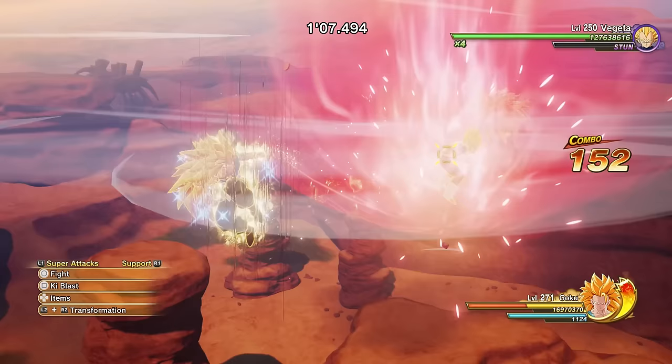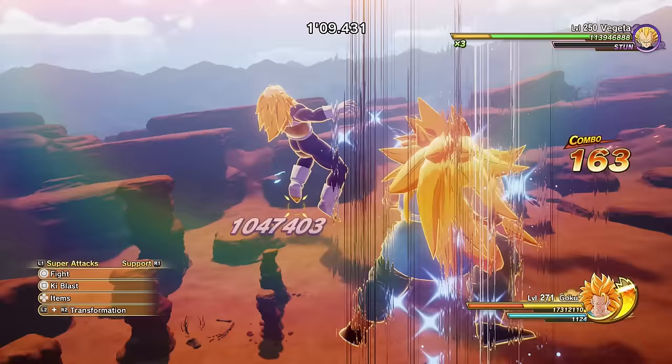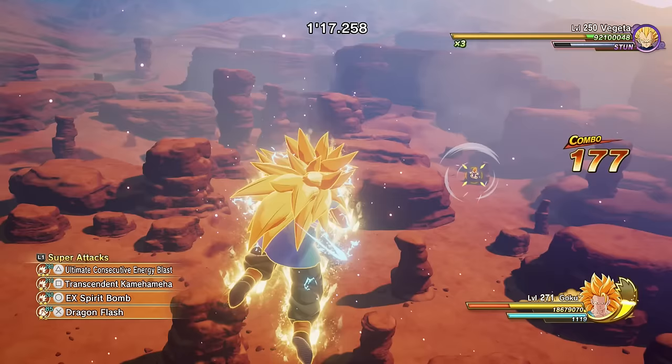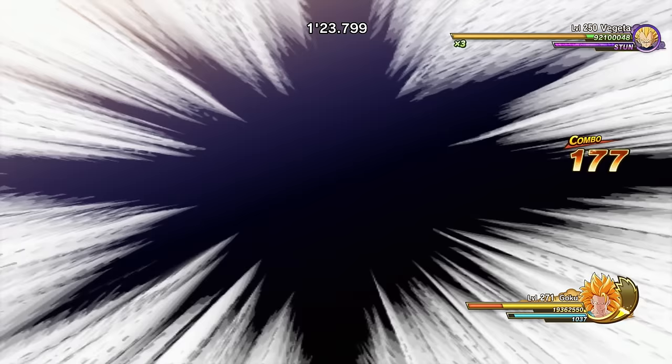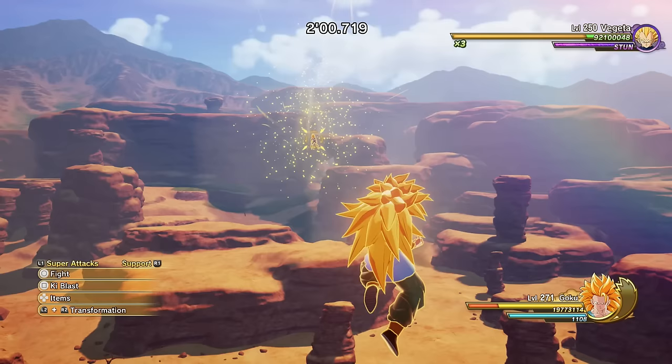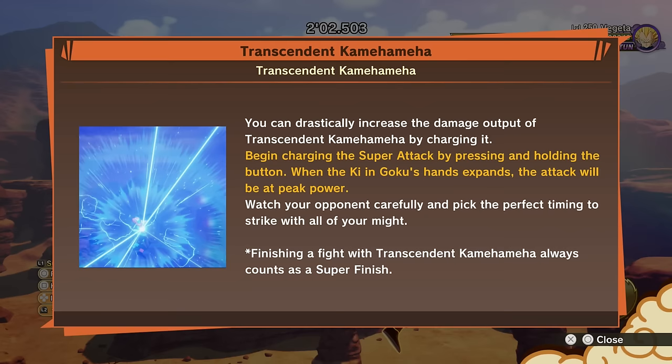Surge mode activated. Please tell me the Surge combo string changes. That's the original Super Saiyan Blue one still — it is what it is. Let's go ahead and use Transcendent Kamehameha. First, the original variation. You can drastically increase the damage output of Transcendent Kamehameha by charging it — that's the different variation. We can charge it.